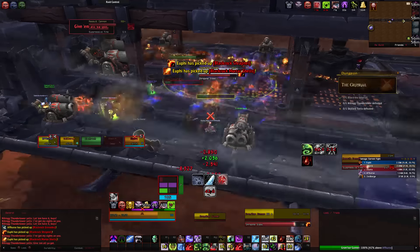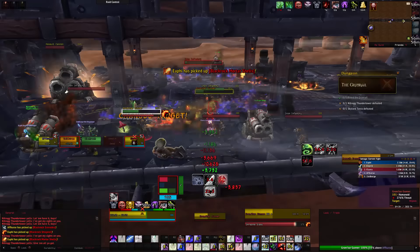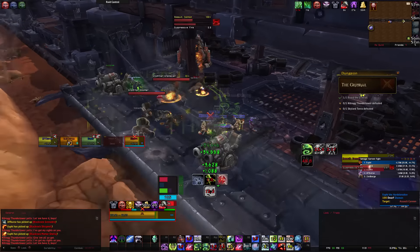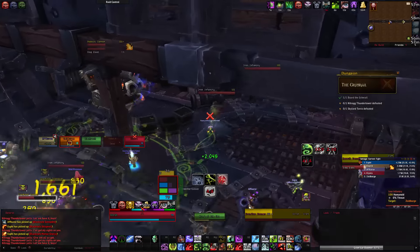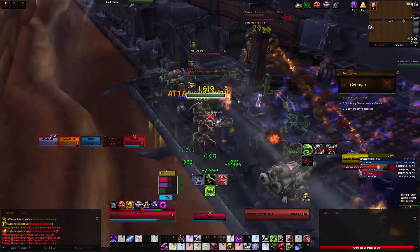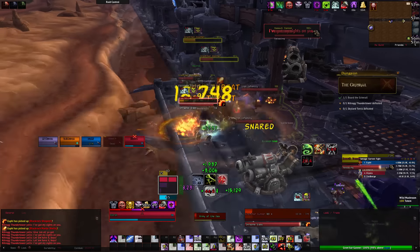To summarize, we found that the best strategy was to have the ranged and healers stand up near the front left pillar, just inside the wind effect but far enough out to easily move out of the Slag Blast. The tank would stand in between the two nearby turrets to allow them both to hit the adds, while keeping enough distance from the range to help prevent gunners from constantly hitting them with their flame cone. Your main focus should be to use the turrets and grenades properly, as it's very easy to get overwhelmed with adds otherwise.